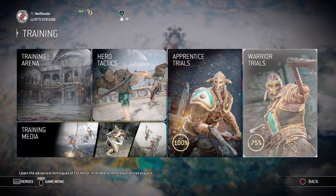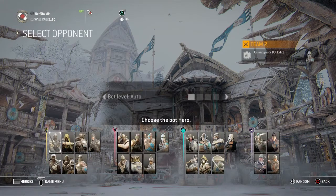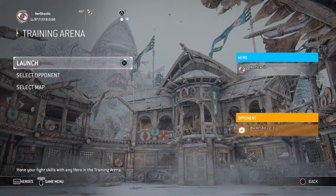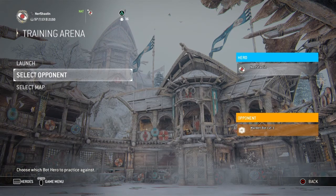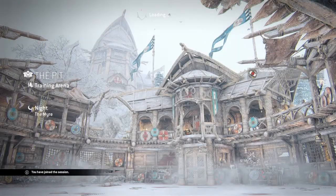Once you're finished with the two trials, jump into Training Arena. When you get there, select your opponent. Pick a random opponent - since it's your first time playing, you can pick anyone. I like to play against fast light characters like Gladiator, Orochi, Shinobi, or Aramusha. But for beginners, I would say pick Warden - he's one of the basic characters.